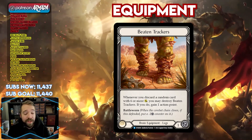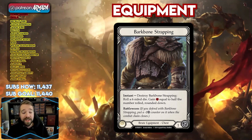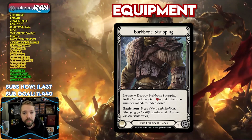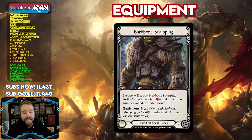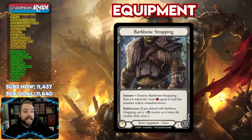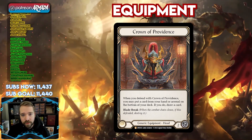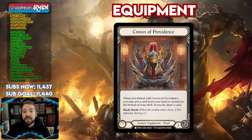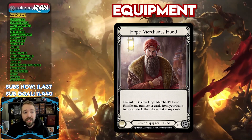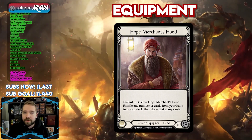Alongside this rare equipment that costs like 25 cents is Barkbone Strapping. We play Barkbone Strapping now instead of Gandal Spring Tunic. Now that you can basically guarantee a turn where you go crazy with Beaten Trackers, you might as well get the added one resource to two resources on that turn to really push it home. Barkbone Strapping you can activate at instant speed, destroy it, roll a die, and get half that many resource points based on what you roll — and it also blocks for one. If you want to spring for the big money equipment, play Crown of Providence because it blocks too and fixes your hand. But if you don't have the cash for it, just run something like Hope Merchant's Hood, which at instant speed lets you fix your hand at instant speed — it's kind of the same thing minus the block.